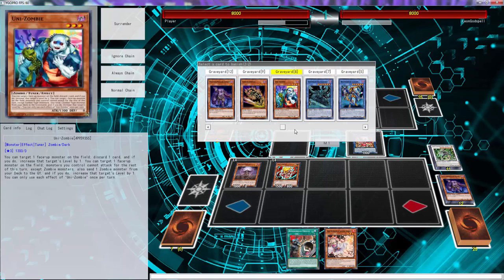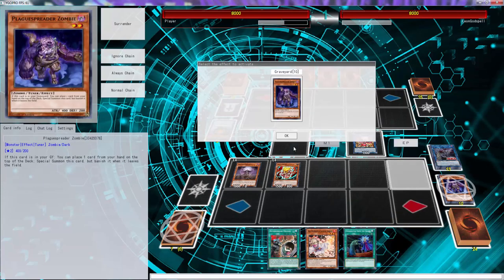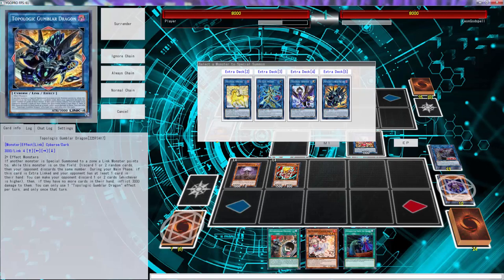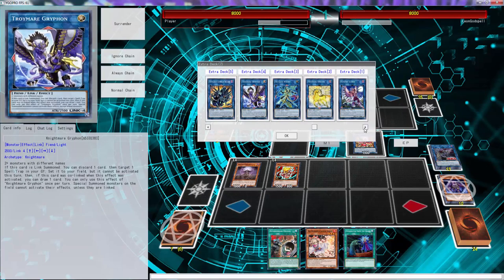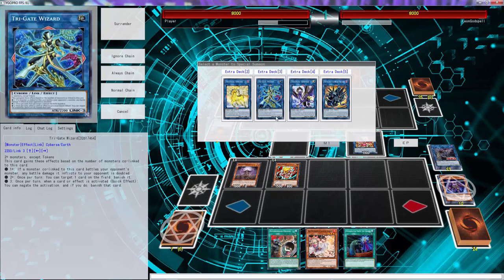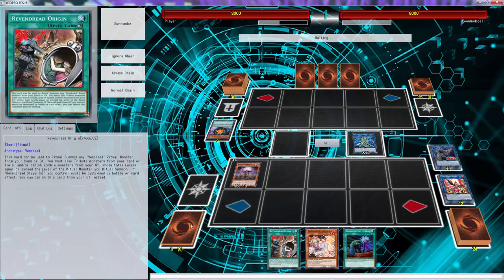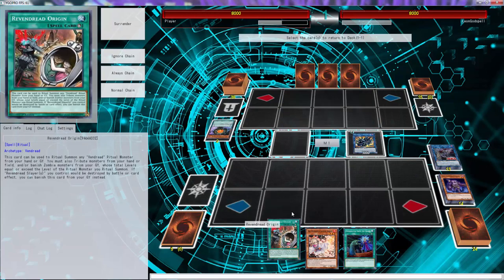We banish Uni Zombie. Oh there's a Call by the Grave — that's actually really good. We can Gumbler for two, but we can't Gumbler for the other one. We don't even play Link Ribo in here, do we? What was I thinking? You know what, we can still Gumbler though. We're going to go Gumbler — we're actually just going to go Gumbler. We want to keep the origin so that's what we'll stack. We're going to Gumbler.